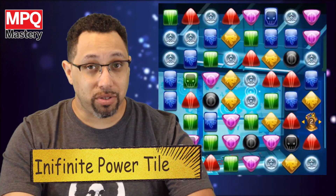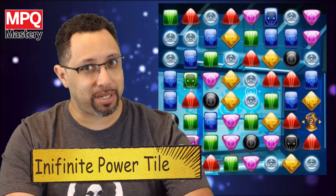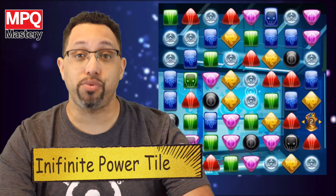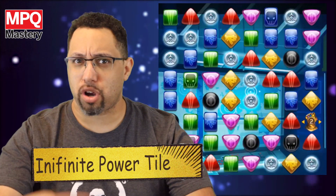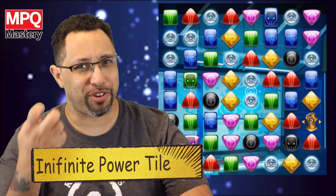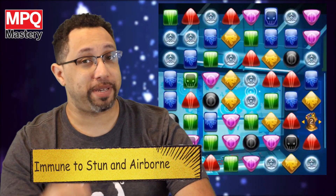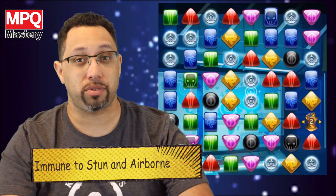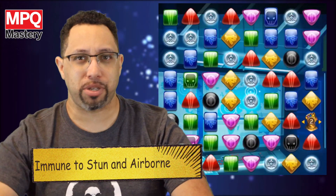In addition to that, Thanos also puts an Infinite Power tile on the board when he has enough AP — it costs him eight purple. So if you can starve him for purple, do that. While this tile is on the board, all of his damage is increased and you can't create any new special tiles — no strike, no protect, no countdowns for you. Nothing for you; it's all for him. Thanos also can't be stunned, he can't be airborne — lots of stuff that whenever you fight those singular enemies, they're immune to all that.